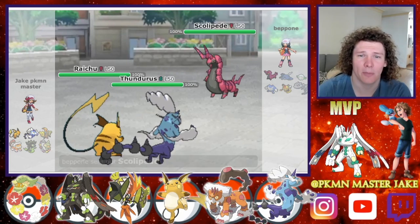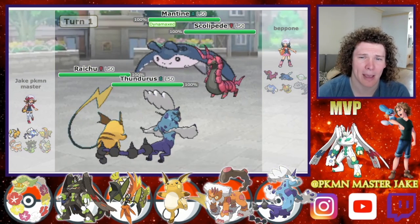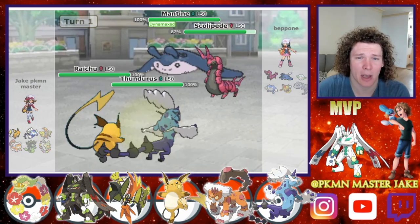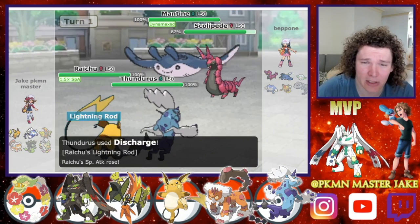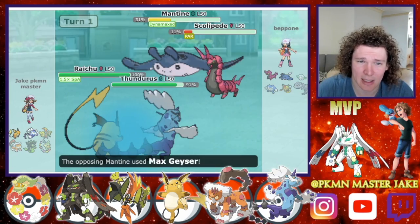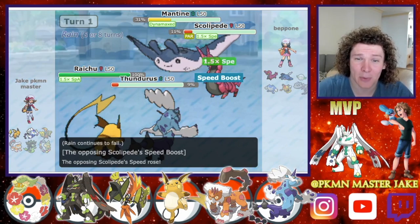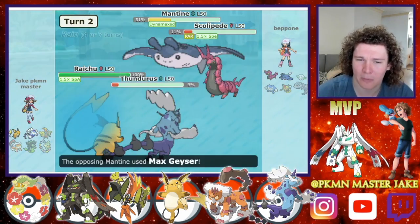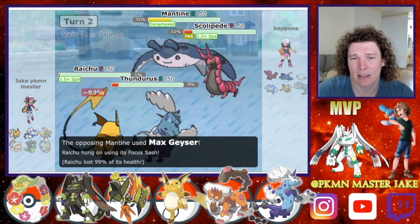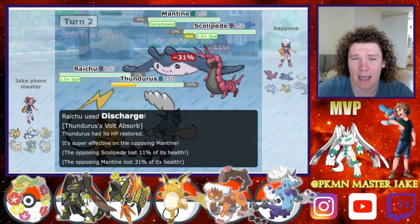He leads with Scolopede and Mantine. I was a little bit worried that the Scolopede might be able to outspeed me, that's why I went for the Fake Out Discharge combination instead of the Double Discharge, but we do end up getting the Paralysis there, so it's not going to matter. Then he's going to be in Swift Swim, so I'm in a pretty terrible position here, and I just go for another Discharge, heal up a little bit with the Thunderous, and take out the other two.